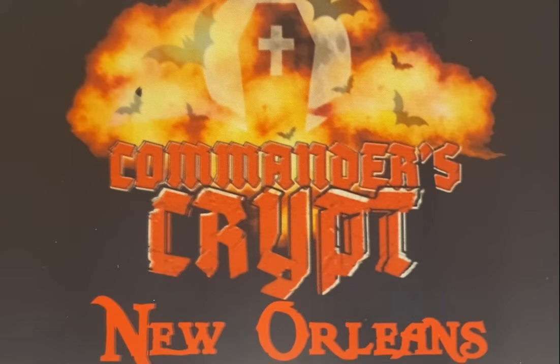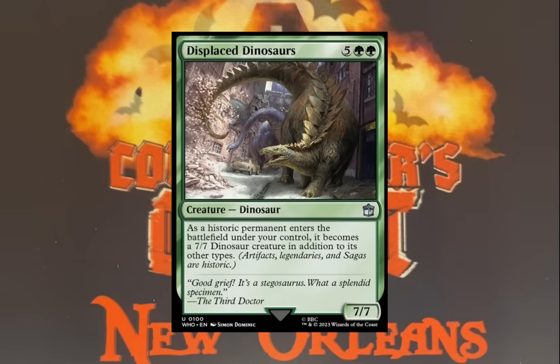Number three: Displaced Dinosaurs. It's definitely a very strong card, capable of building one heck of a board, turning every historic permanent you play into a 7/7. This dinosaur gives artifacts, sagas, and legendaries much more utility. The effect costs two green and five, but that's nothing in green. As a historic permanent enters the battlefield under your control, it becomes a 7/7 Dinosaur creature in addition to its other types. Treasures, clues, foods — you start making these and you've got a massive dinosaur army. With Ixalan coming out there's going to be a lot of dinosaur synergies from that set, so this is a very, very strong card.